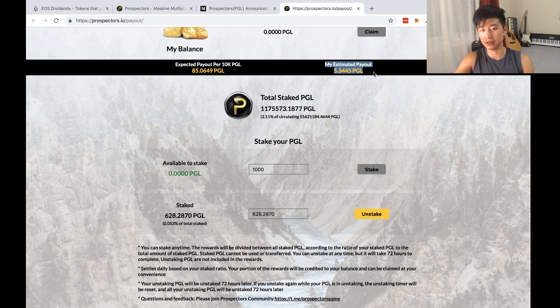To unstake, you can see it's automatically input the amount, but if you just want to unstake a certain amount, type that in and click unstake. It takes you to Scatter again — sign that off — and that is how you stake and unstake PGL tokens, guys.